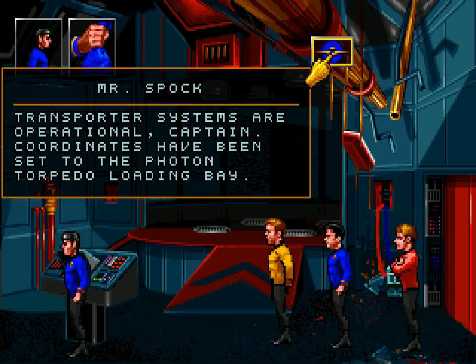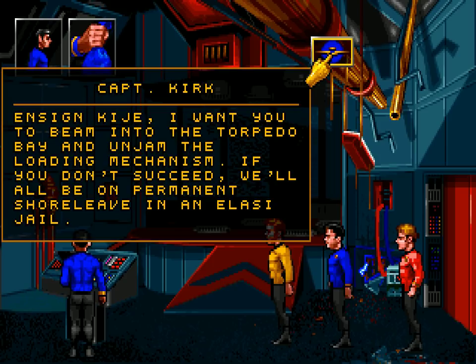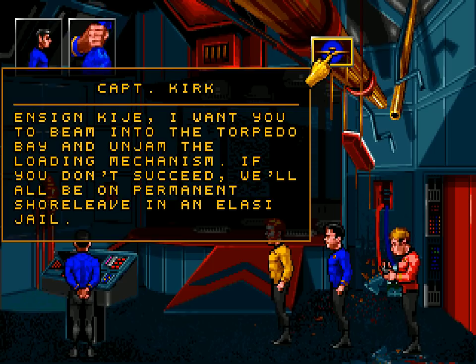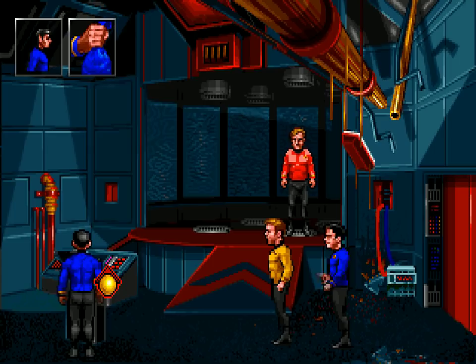Transporter systems are operational, Captain. Coordinates have been set to the photon torpedo loading bay. Thank God. 'Ensign Cage, I want you to beam into the torpedo bay and unjam the loading mechanism. If you don't succeed, we'll all be on permanent shore leave in an Alasi jail.' 'I'll do my best, sir.' Finally, they get to do something useful.